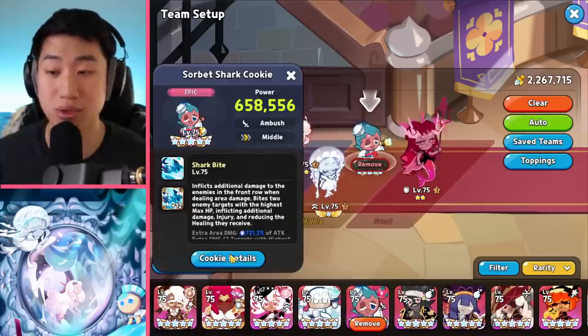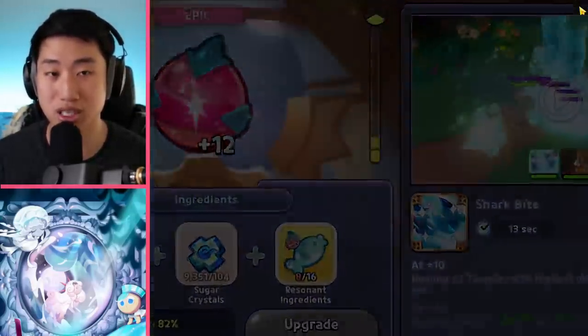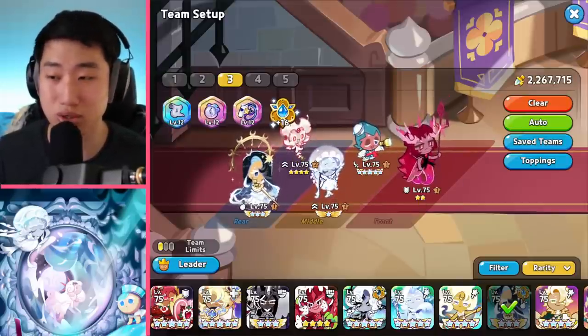Sorbet Shark's magic candy is at plus 12 right now, so it's not super high and it still works out. If you can, try to get up to plus 10. If not, you can still probably use it because it still works out.